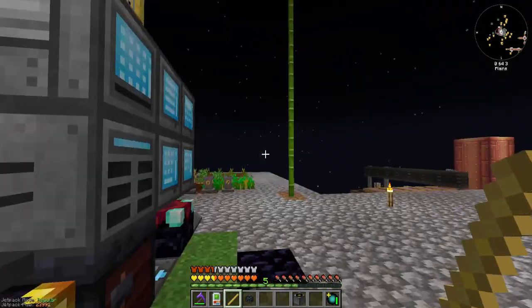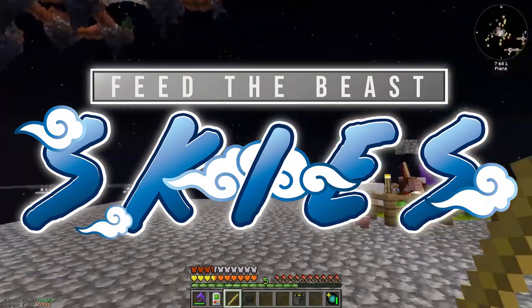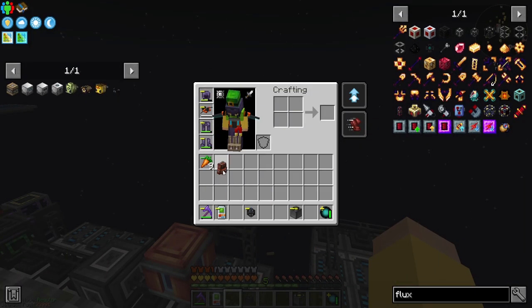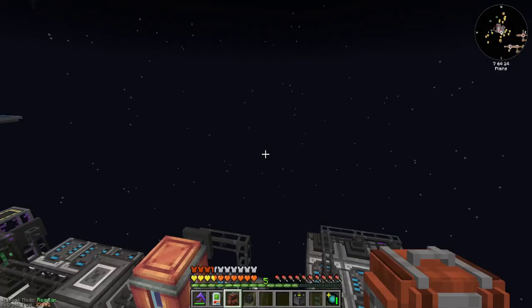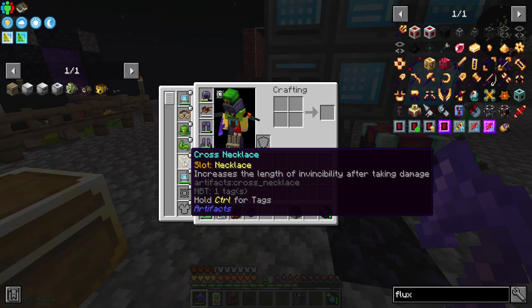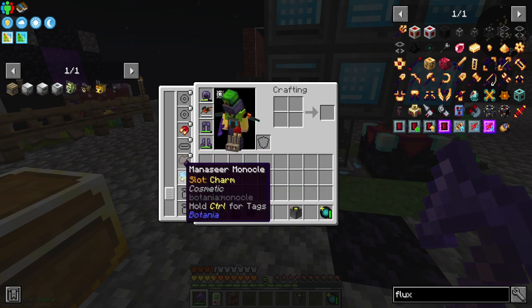Hello everybody and welcome to another episode of FTB Skies Let's Play where, as I said at the end of the last episode, we are heading into the nether. First I'm going to get rid of the stick, put these carrots in my backpack. I have a backpack full of carrots in auto feeder mode so I should not have to worry about food for quite some time. I thought I had a necklace — yeah, right here — portal charm.